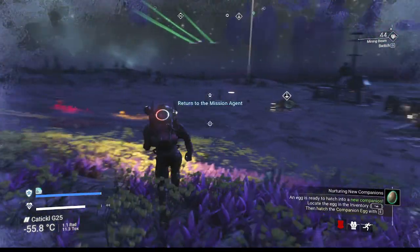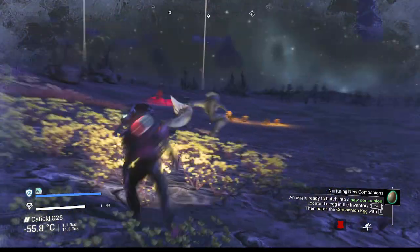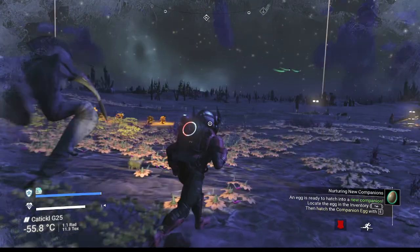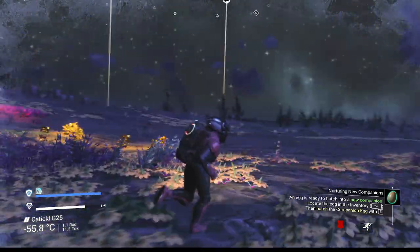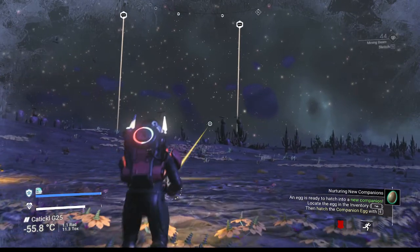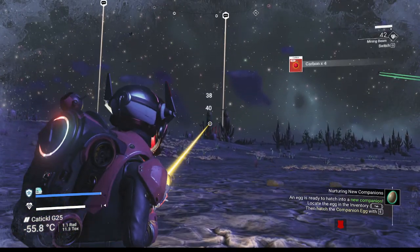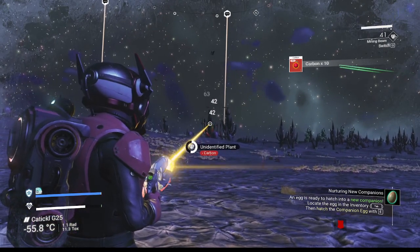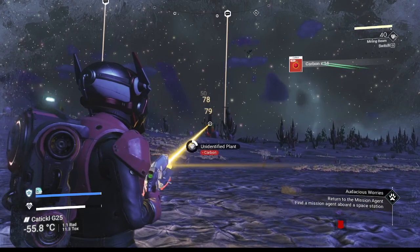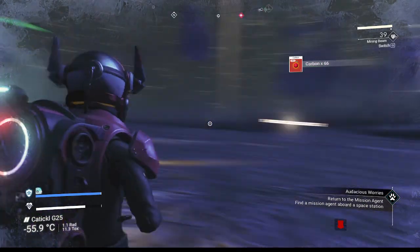It's gonna be hard to get a gaggle of guys for poop here, but I think we're over 20, so we also need to make more creature pellets. You know what we're gonna do - farm a bit of carbon. We don't need a lot because we have a nutrient processor now. That's more than enough already.